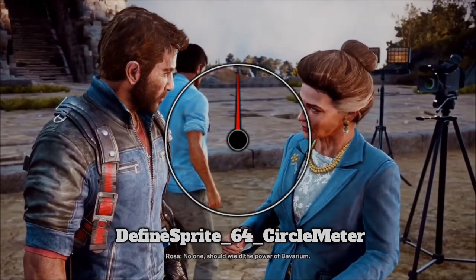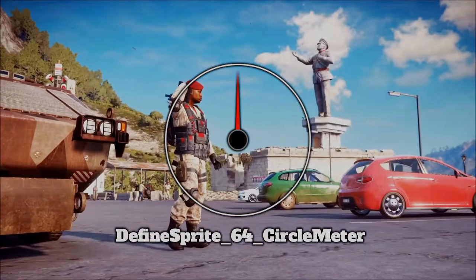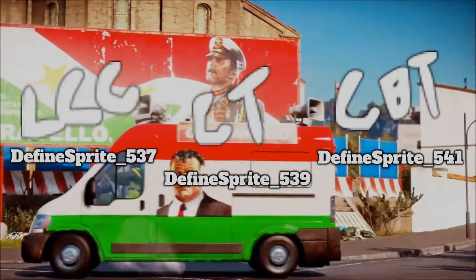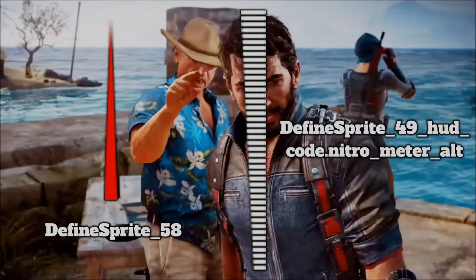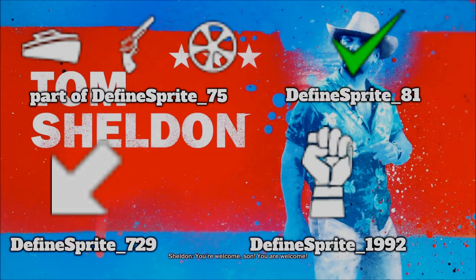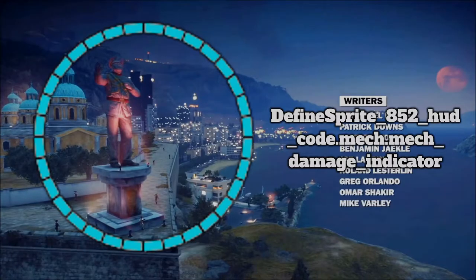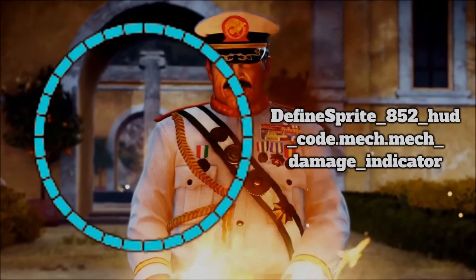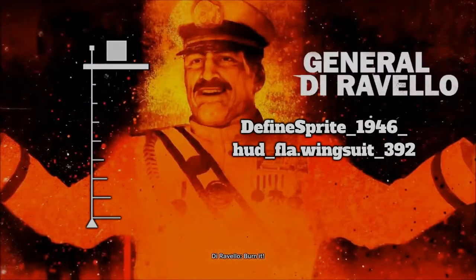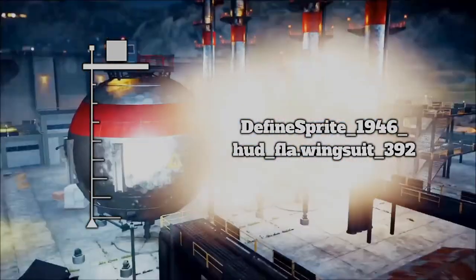Some unused graphics of the HUD include a speedometer which was probably used at some point in development. There are some more scribbles — a needle for a speedometer and a longer vertical boost meter. There's also a blue tiled circle which, judging by its name, was an early version of the mech damage indicator. Lastly for UI assets, there is also a height indicator that was probably used for helis, planes and the wingsuit.